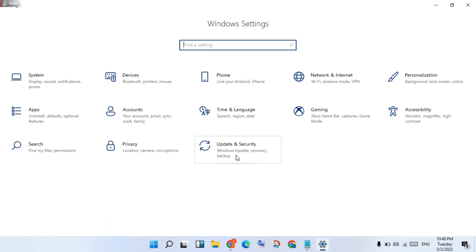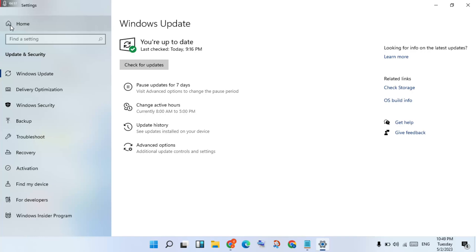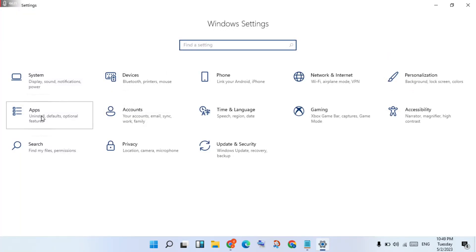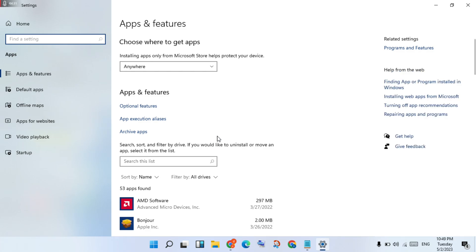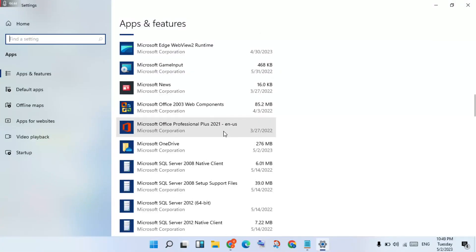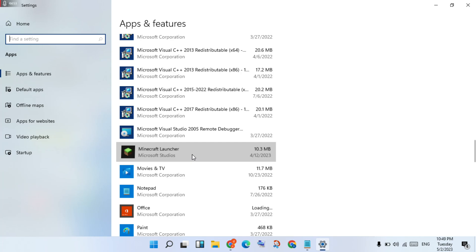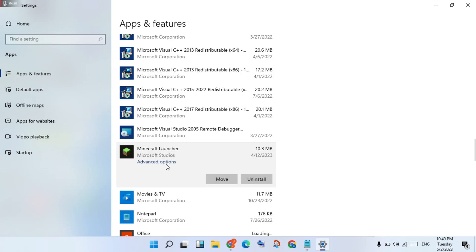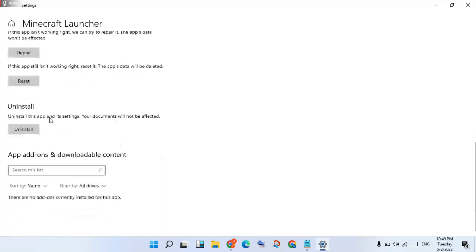Click on Update and Security, then go back to the home page and click on Apps. Scroll down until you see the Minecraft Launcher, then click on Advanced Options. Scroll down to find the Reset or Repair option and complete it.